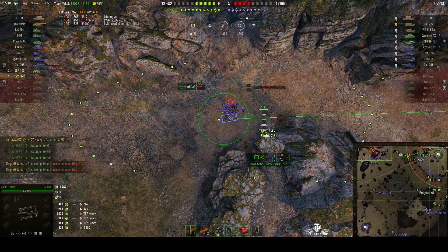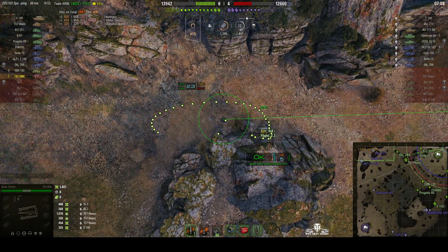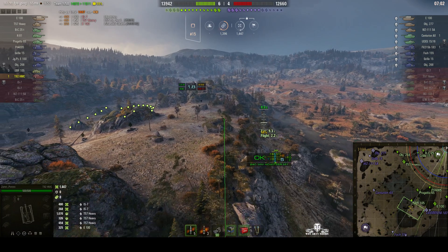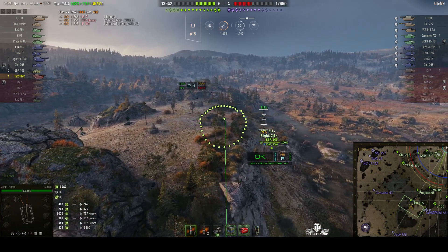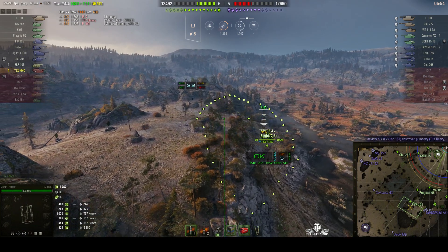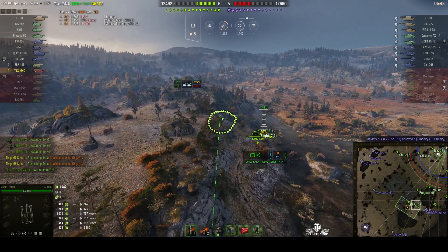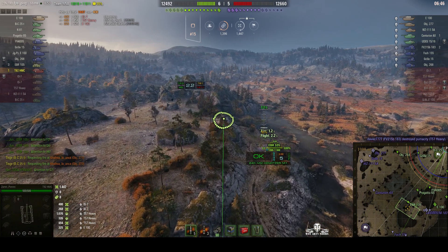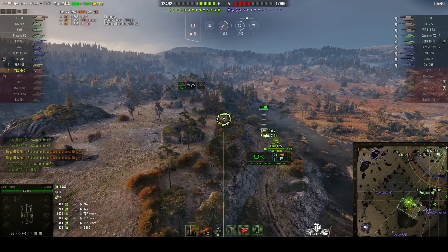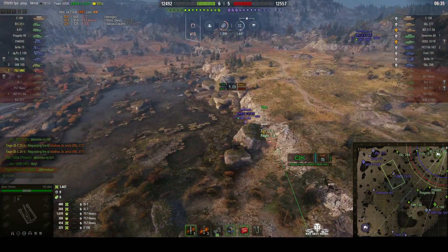Would he stay there? Zamri has elected to aim forward again and he's moved to the horseshoe. The EBR has gone into the middle. We still don't know the location of that Centurion Action X — he did go down into grid square E2.